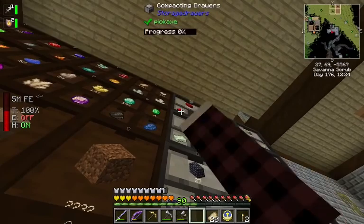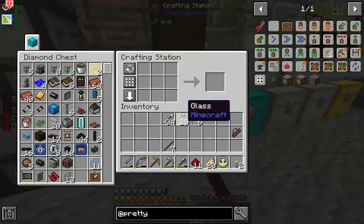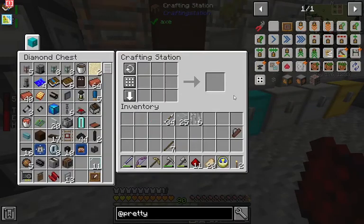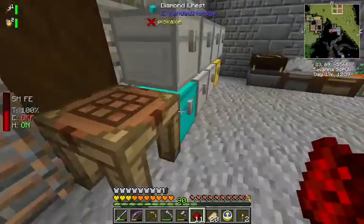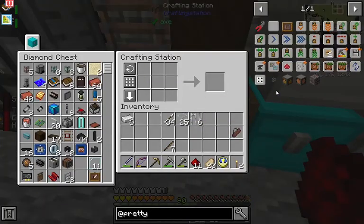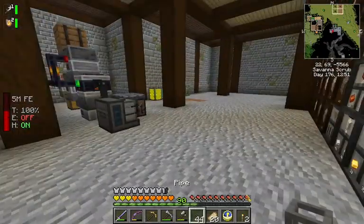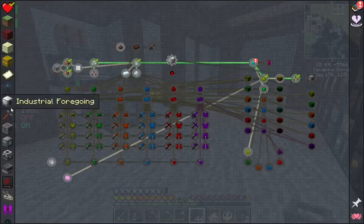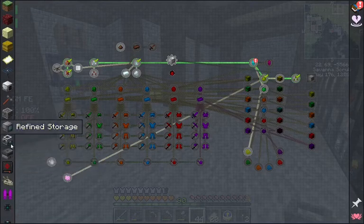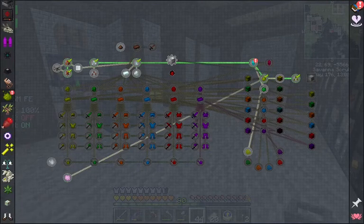We're just gonna need a little bit of redstone. We're gonna have to make some more iron bars too. Still kind of hurting for gold - we might have to go to the nether. But let's make the pipes. Is there a quest line for this stuff? I don't wanna miss it. Doesn't look like it. Cool, so we can just proceed.